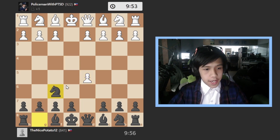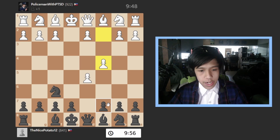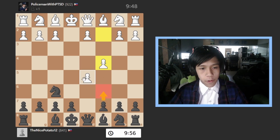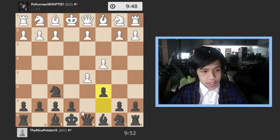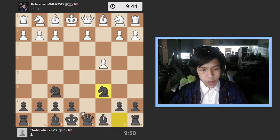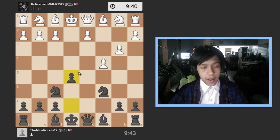He takes, I go knight to f6, he goes pawn to c4. Now there is a line here: pawn to c6 which attacks that pawn. He cannot push because he will get taken with the pawn or with the queen. So I go c6, he takes the pawn, and I go and develop my knight.